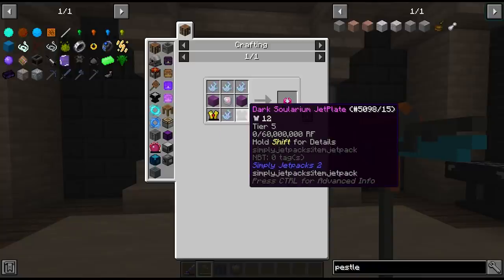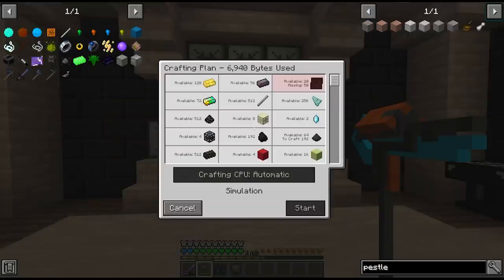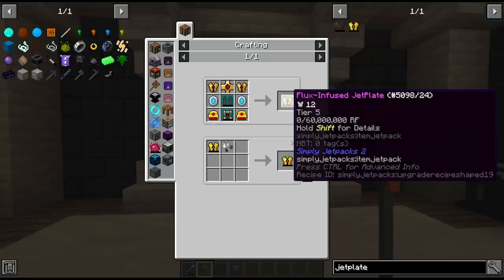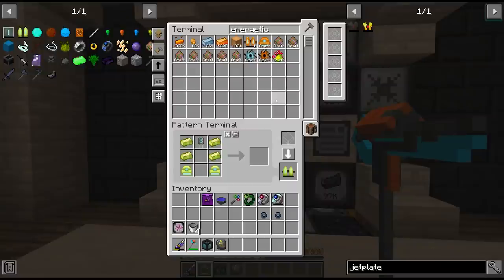Okay, I'll be here a while. I think the issue is just the NBT data on these - we have to manually put them inside the pattern. We can't just shift-click these, which is why it showed up as an incomplete recipe.